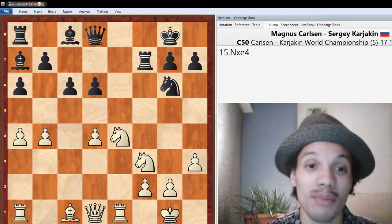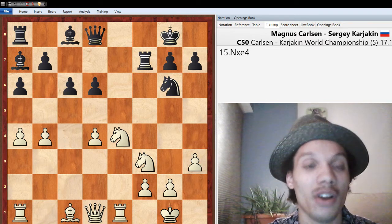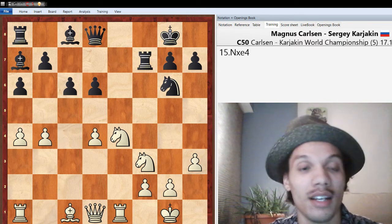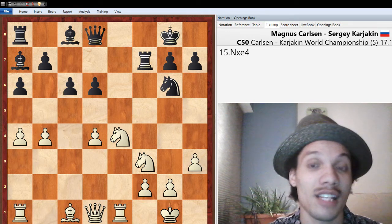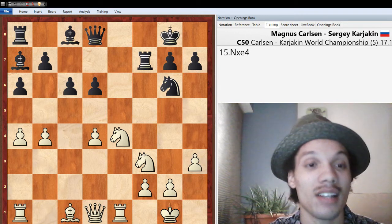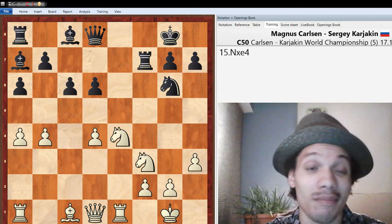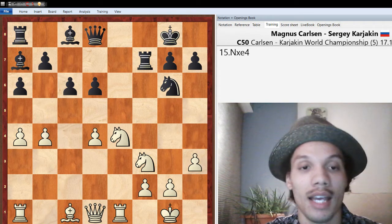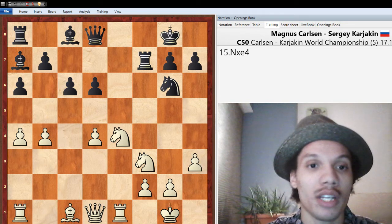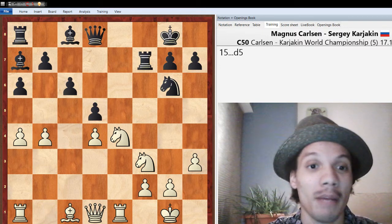Some of these moves are a bit mystifying because they don't keep the tension the way Carlsen typically does. Usually it's safe and methodical. Here Black definitely has his fair share of chances because it's unbalanced, and Black can definitely play on and entertain playing for a win. So I didn't like this choice at all. After Knight takes e4, fortunately Carlsen — I mean, Karyakin — follows up with a similarly mystifying move by playing d5. It makes some sense to get the pawn to d5 and control the e4 square, but it also gave up the c5 square for the knight.